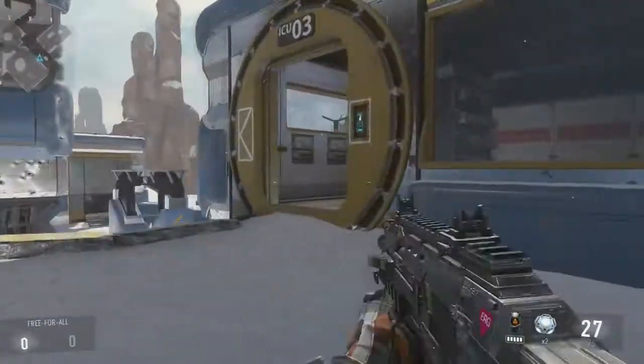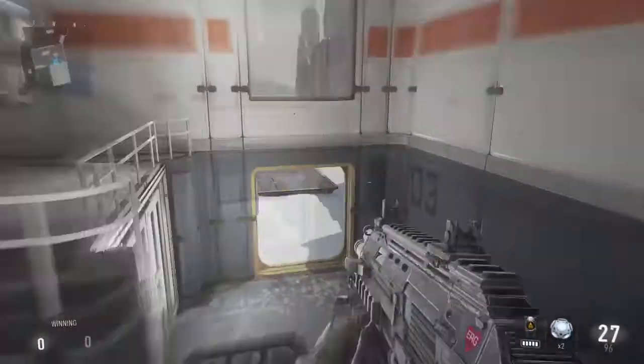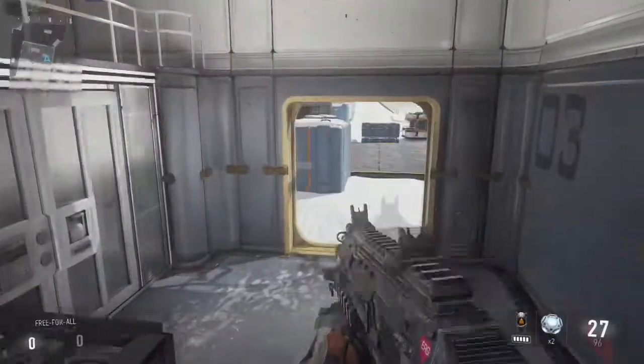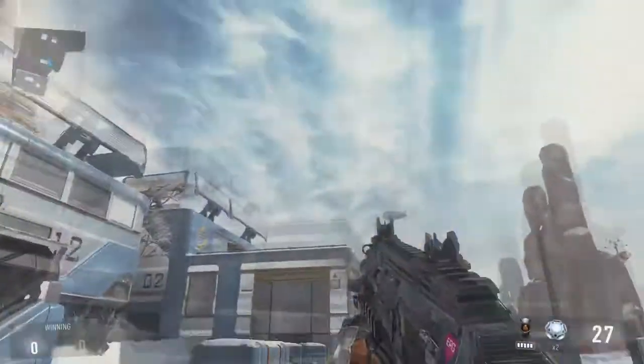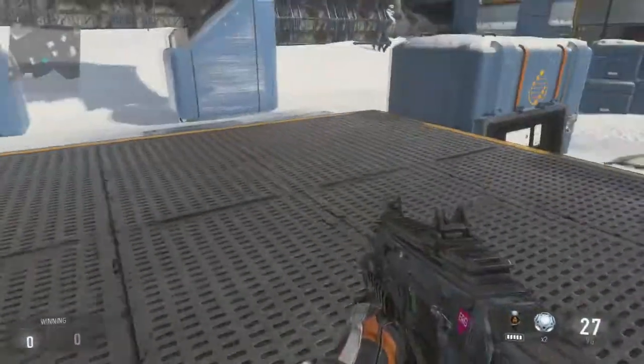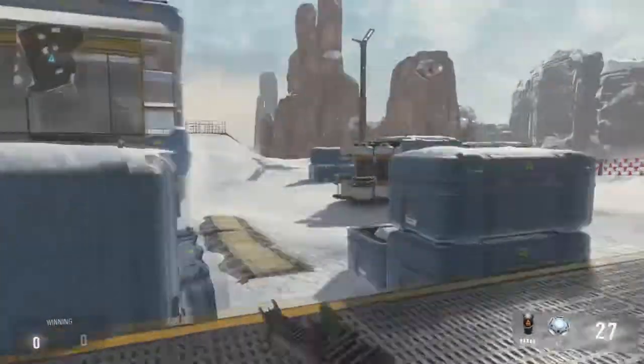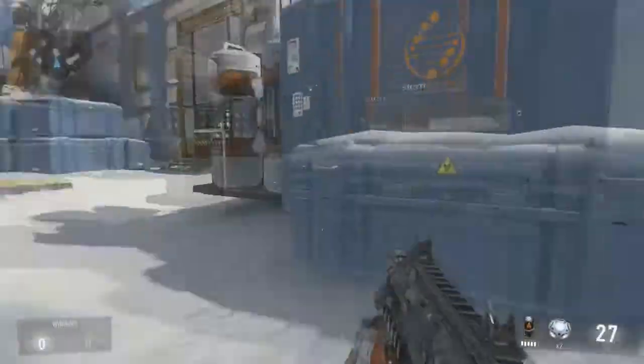We are basically going up there. This is back B, because in Search and Destroy this is the B bomb site over here, so it's back B. This house — I don't see the helicopter anywhere — this house is yellow, top yellow. And obviously there is a turret in it. This is offensive spawn.